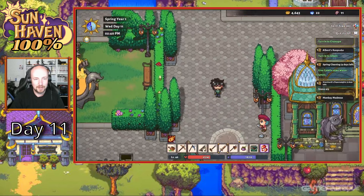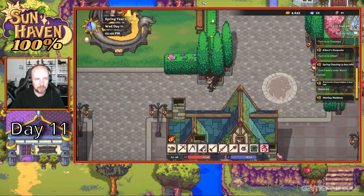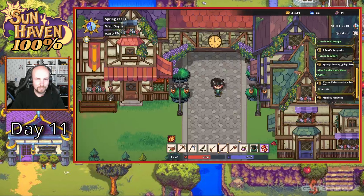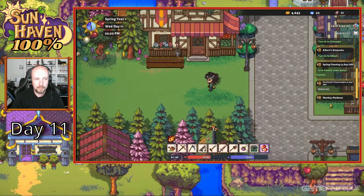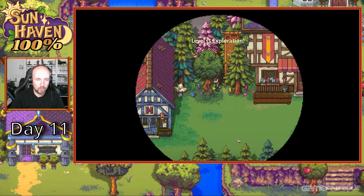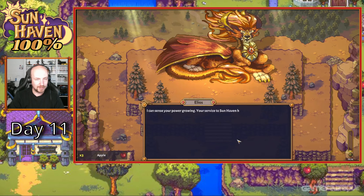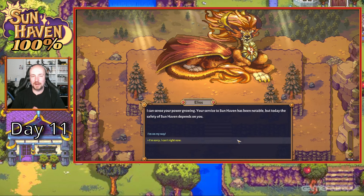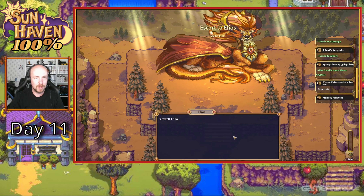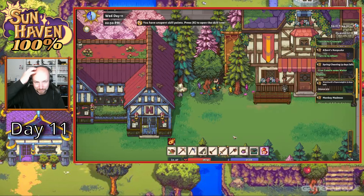Getting all the hearts - for my 100% playthrough, I'm aiming to get minimum 10 hearts with everybody. I'm looking for my dogs here. Level 15 - nice, we can go see Elios. I can sense your power growing. Your service to Sun Haven has been notable. But today, the safety of Sun Haven depends on you. I'm on my way, buddy. Farewell.